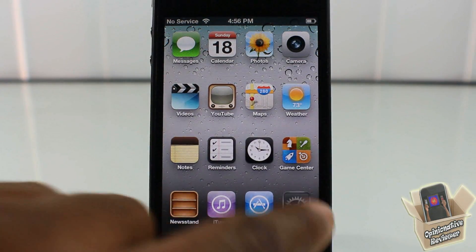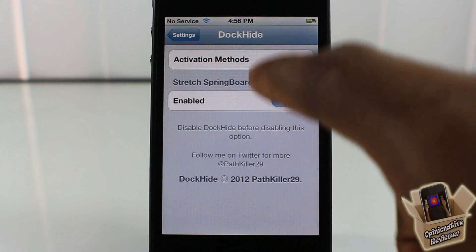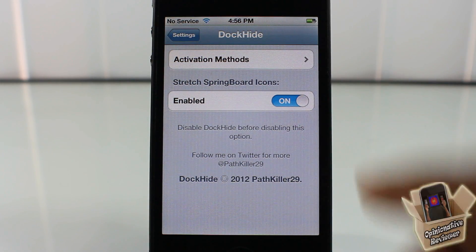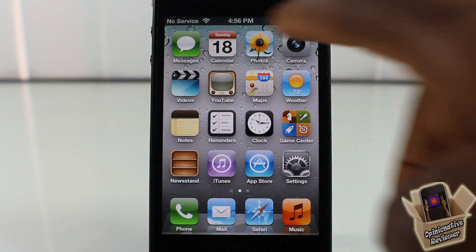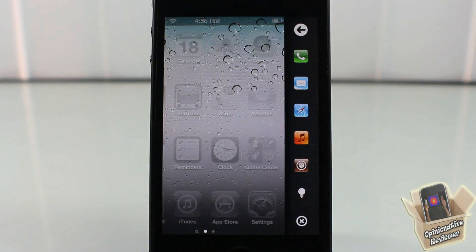There are only a couple of settings inside the Settings app — scroll down and you'll see Duck Hide. You can set up your activation method; as you can see I'm swiping right on the status bar. You can also enable and disable the tweak, so if you don't want it active you can just turn it off. If I want to bring back my dock I can just bring it back, and if not I can put it down and just use Deck as my dock.